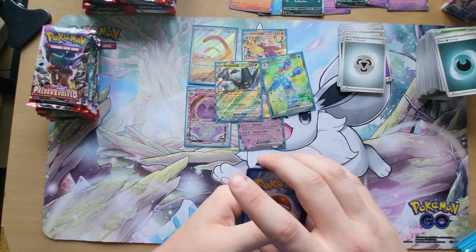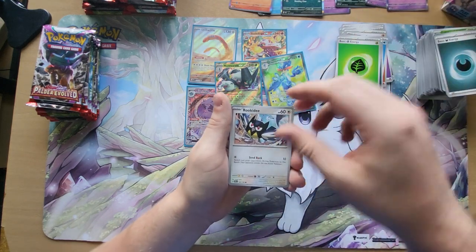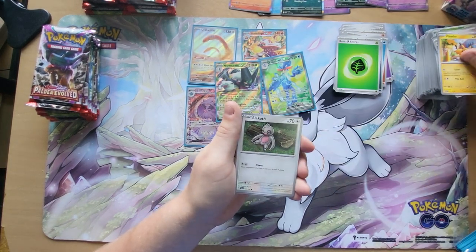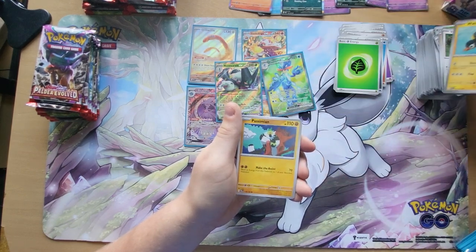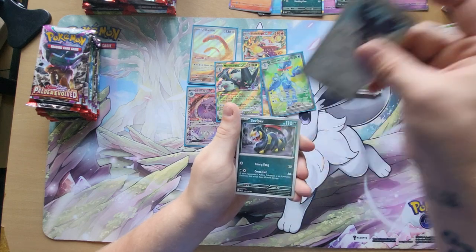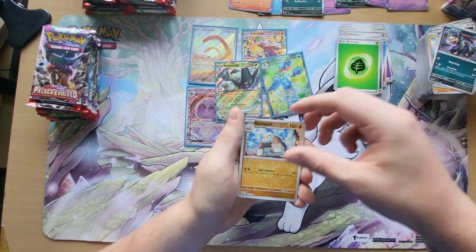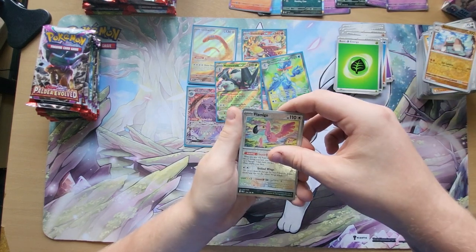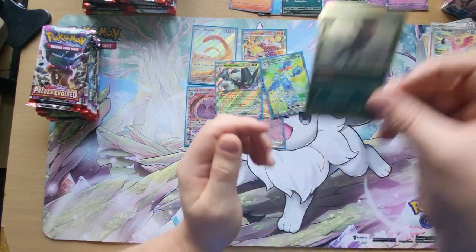One to the front, we have our Leaf Energy — that's on back. We have a Rookie Day, a Pikachu, a Slakoth, a Wattrel, a Passimian, Corviknight, Survivor, Nacli Stack, we have a Flamigo, and then we have another Holo Vespiquen.